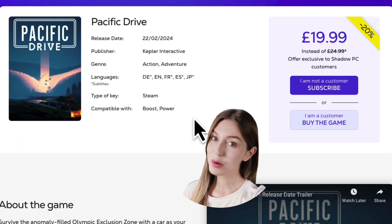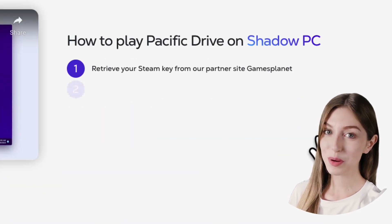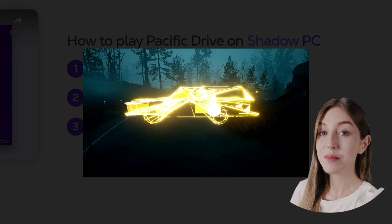Find a game you want and check out the details, then click to buy the game from Games Planet. You will get a Steam key from Games Planet. Go to Steam and claim the game, then download to Shadow to fire up your game. It couldn't be simpler.